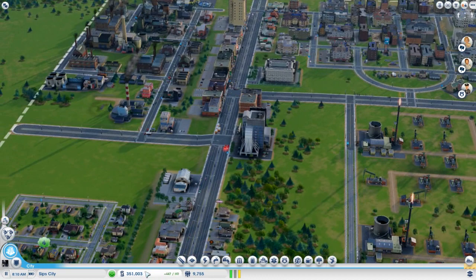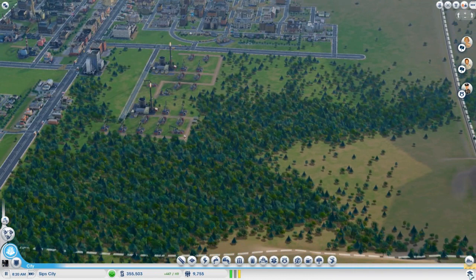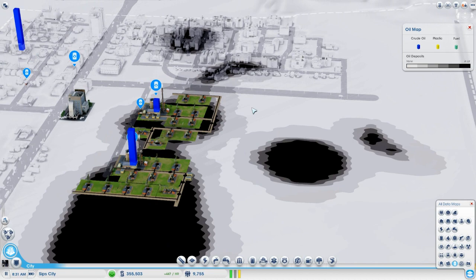We're going to make even more money this episode because I think we could probably expand our oil operation. Look at the oil map — look at all this unused oil. There's a whole bunch of oil here and here as well.